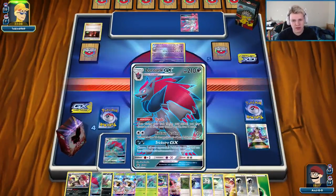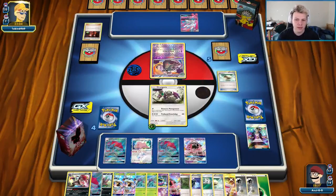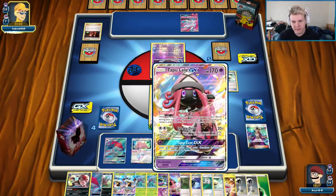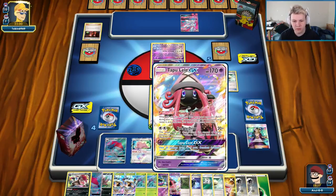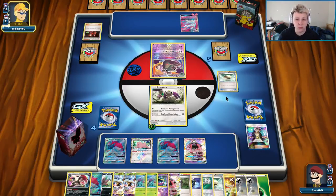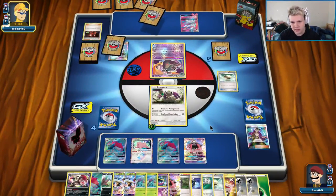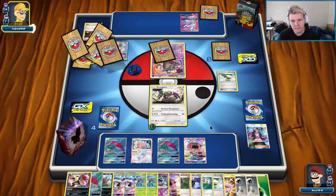We just kind of do this for a while. If they want to commit to attacking with Sylveon, that's fine — we'll just hit them with Lele again. We don't want to overfill our bench, so we'll probably not attack with Zorok — it just doesn't do as much damage. Just hit with Lele, set up two-shot. If not, we just keep Resource Managing. Eventually make our way into the Giraffe once important stuff hits the discard pile. Nothing important yet. There's an N — doesn't really affect us at all, dude, we're just chilling.